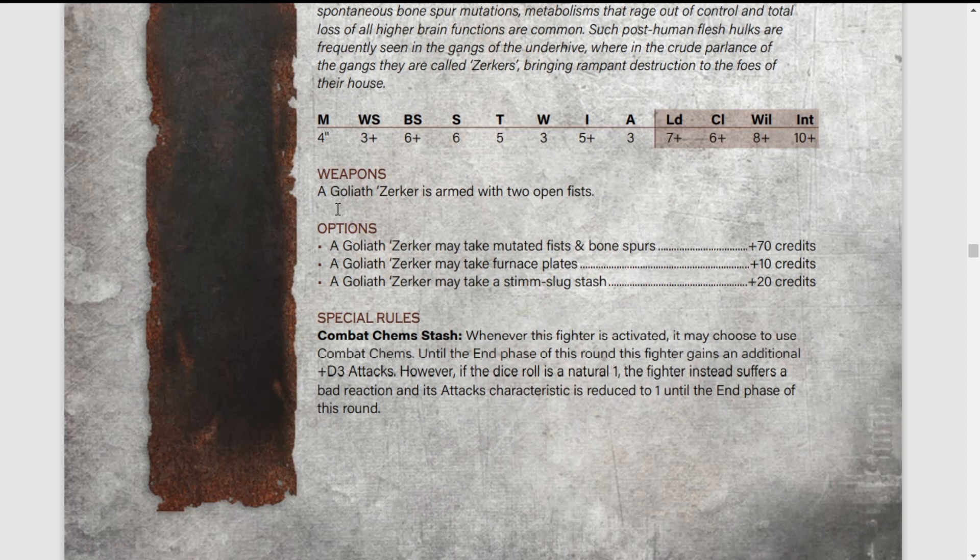On one hand, you could get 6 attacks — technically 7 because of 2 weapons. His fists count as 2 weapons. So you could get 7 attacks, which is very good, especially with the mutated fists and bone spurs. The mutated fists and bone spurs are Strength plus 1 — so Strength 7 — AP minus 2, Damage 2. It's quite good, and having 7 attacks hitting on 3s basically means that fighter is going to be dead. However, it can get pinned, and as it has no ranged weapons, it's going to get pinned a lot. People are going to see the Zerker and just gun it down.